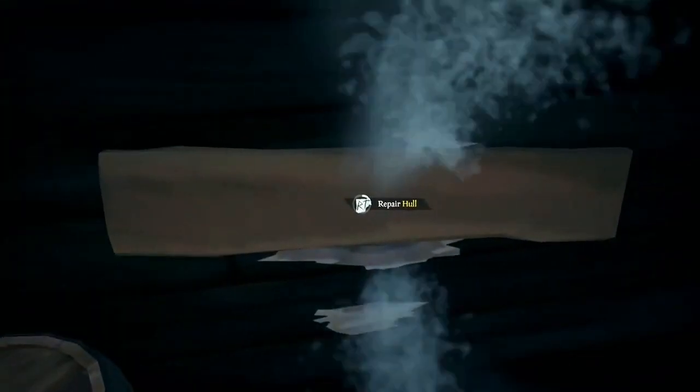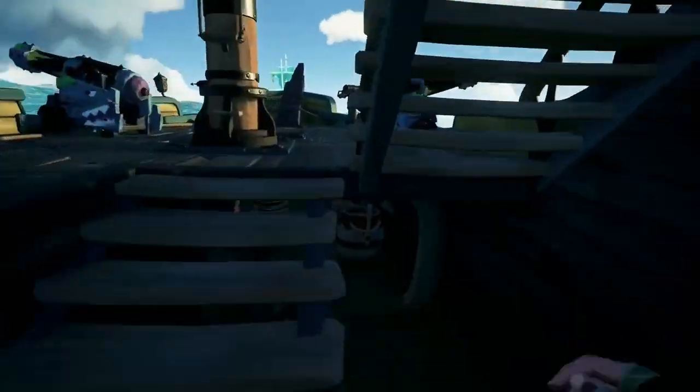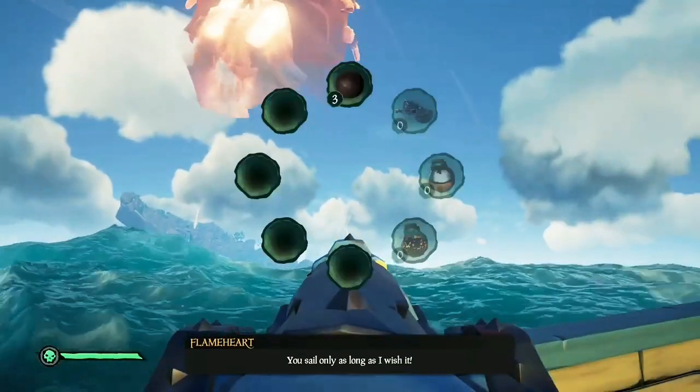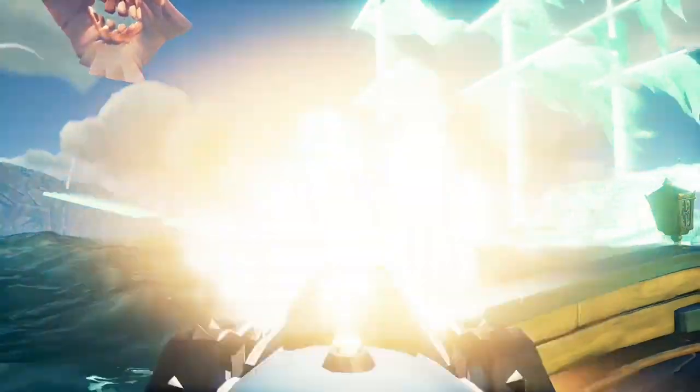Speaking of repair and bail, it's important to know which one to do when. In this situation, I know I have two buckets of water and three damage points, so I repair the two largest holes and scoop one bucket of water. This will give me enough time to go top deck and evaluate what my next move is. I know with only that one small hole that my ship's going to be able to take a few cannonballs before I'm going to have to repair, so it's right back into the fight.